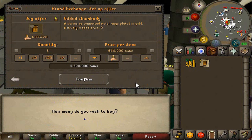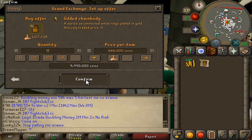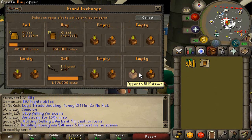So to start off, we're going to put another offer in for the Gilded Chain Body. It's been coming in with consistent 100k flips for 666k - a little luckier than I thought. So we'll do another 15 of those.